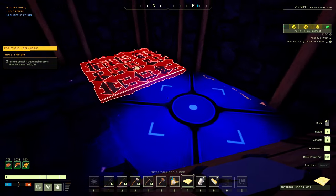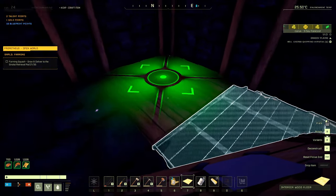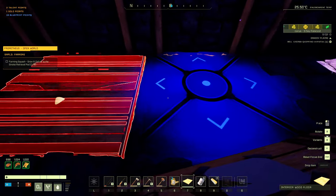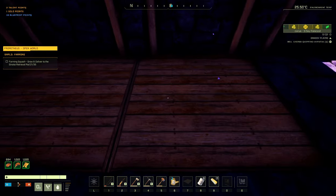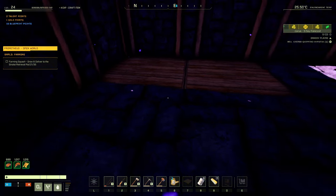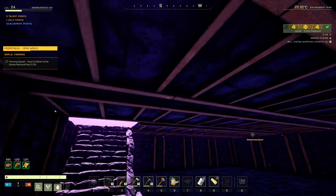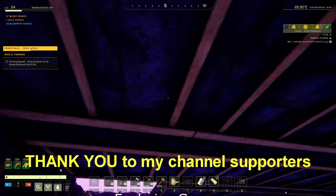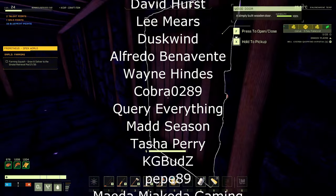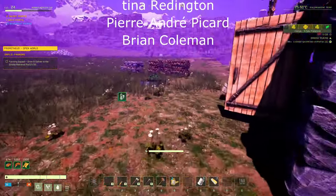I want these floors to go the same way as that one - there we go. Using the interior wood floor instead of stone floor is going to brighten it up in here. It's going to look so much nicer. Once we get the next levels we could swap these out. I'm going to end there, guys - I wish you all a good afternoon, good evening wherever you are, and I'll see you in the next episode. Take care!